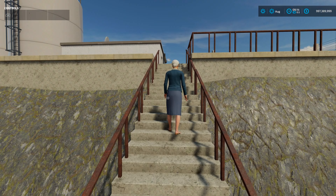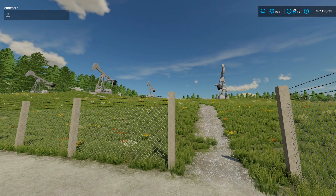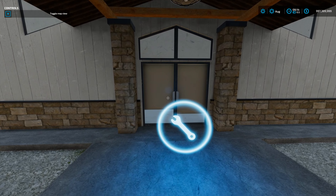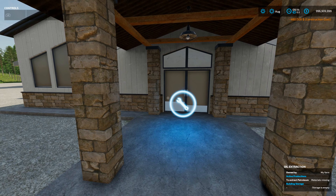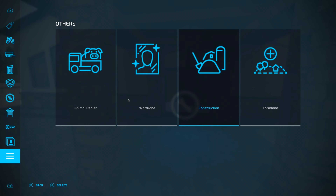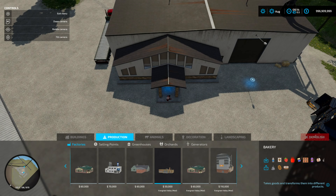This is so much fun. Grain silo. Recycling centre, oil extraction — there was the thing that showed oil, wasn't there? Look at that — it's drilling, and it's all fully animated. To extract the oil you need maintenance tools and drilling equipment. I wonder if that's stuff you buy. These are the mods you have to install to run the game.